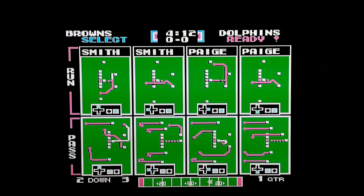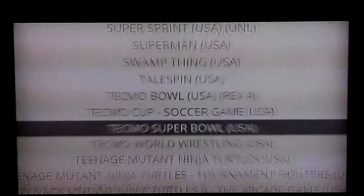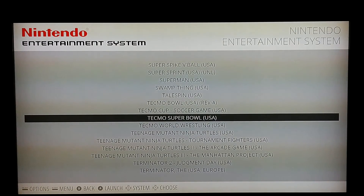The last thing for in-game: how do I hop out of a game? Just press start and select. It's going to take you back out to the previous menu — in this case I was in Nintendo highlighting Tecmo Bowl, and there you go.